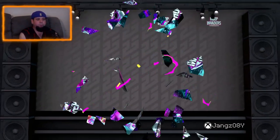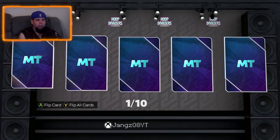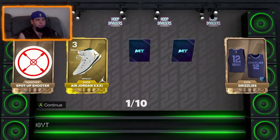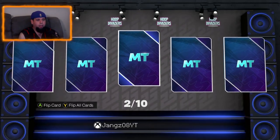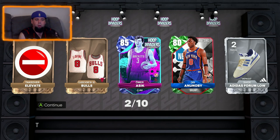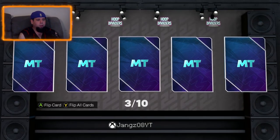First pack we get two emeralds — Jared Allen and Draymond Green. Second pack we get a sapphire and an emerald — Omar Sheik and OBI. Omar is from the set so that's good.